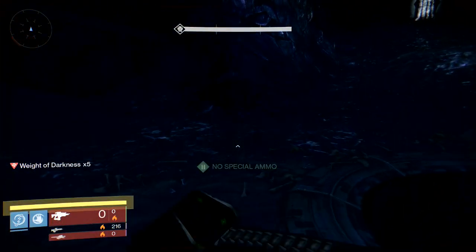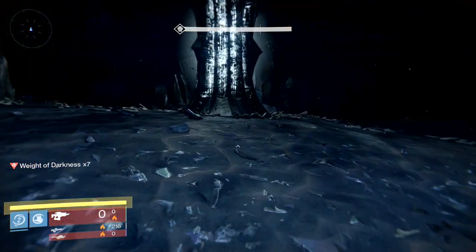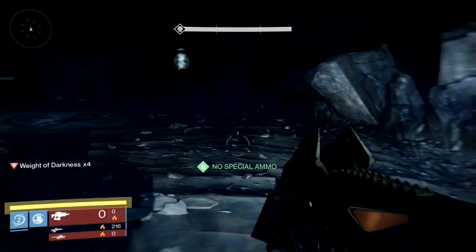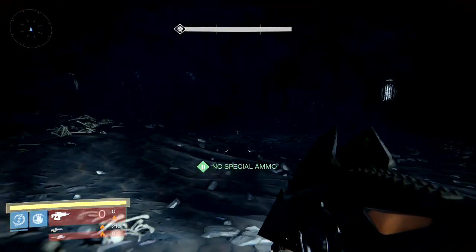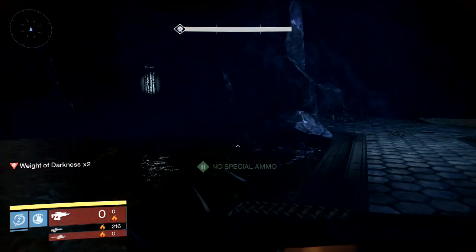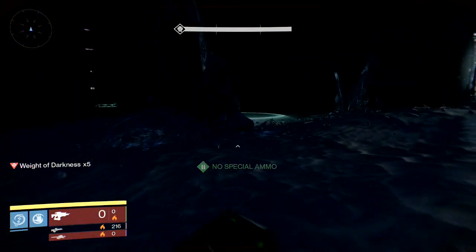Right when you get up here, take your darkness off and go to the section where the bridge is — that little circular path where you touch it and the bridge automatically starts activating. You do not have to stand in that spot. Don't activate that lamp because you might need it to run back as fast as you can.